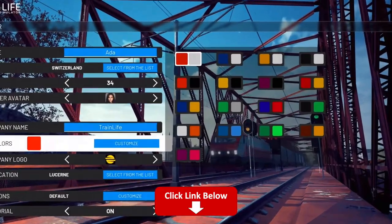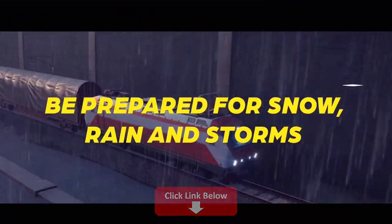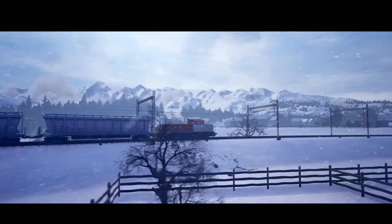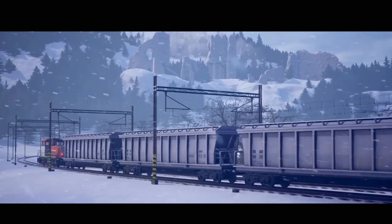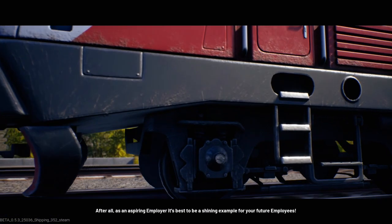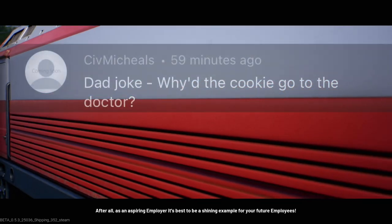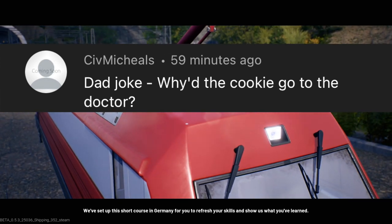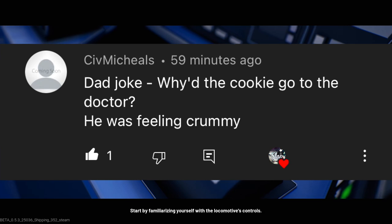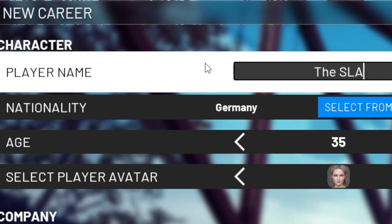Huge thank you to Nacon and Train Life for sponsoring today's episode. The tagline says: take control of your locomotives and grow your railway empire by negotiating deals and developing your network. And of course, before we start — dad joke of the day from last episode: 'Why'd the cookie go to the doctor? He was feeling crummy.' I like that one! Leave me your dad jokes down below and don't forget to slap that like.